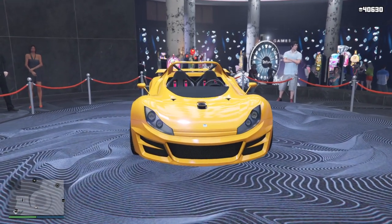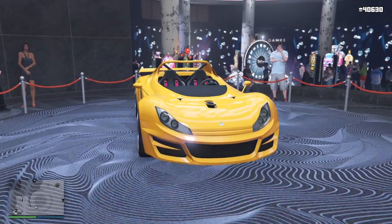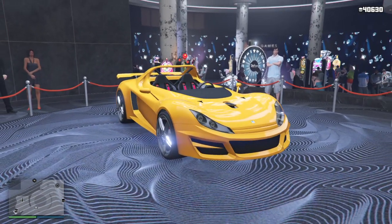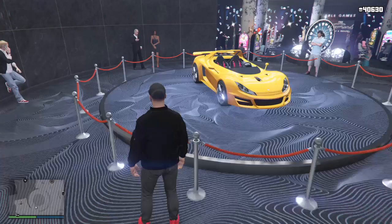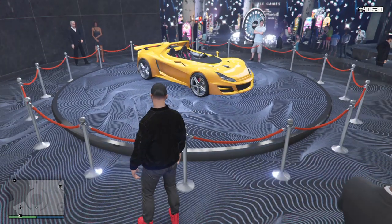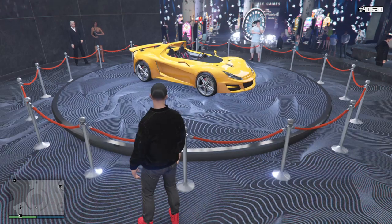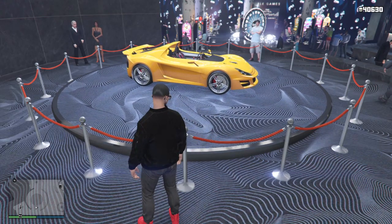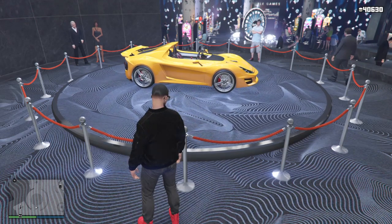Hey, what's up guys, welcome back to another video. Today I'm going to show you guys the new vehicle — this is the Ocelot Locust, which just got on the podium. This week's podium car is the Ocelot Locust. It comes in a nice yellow color; I'm not really too crazy about it because it's a very common car at this point.